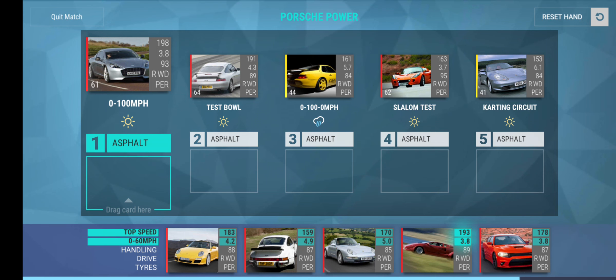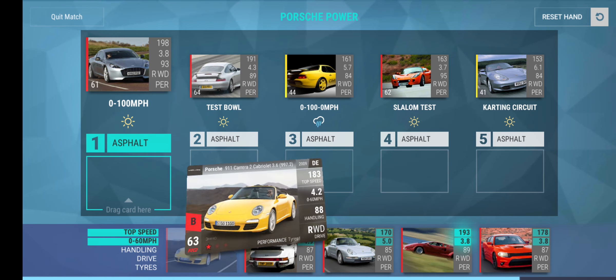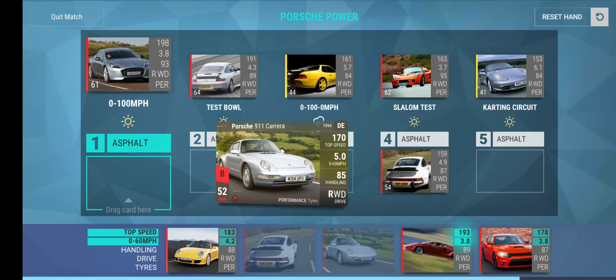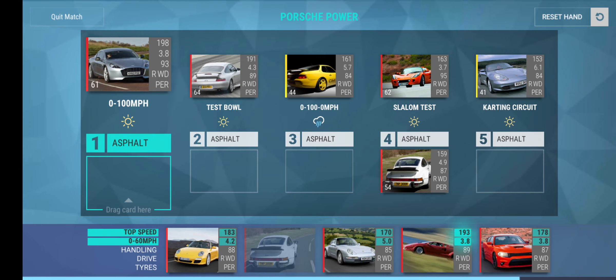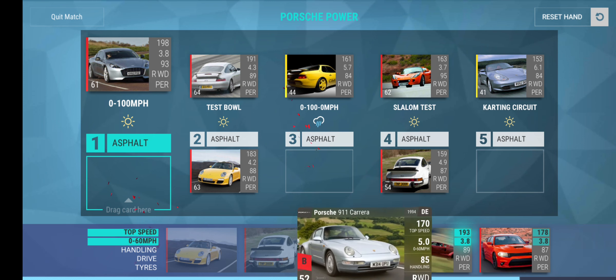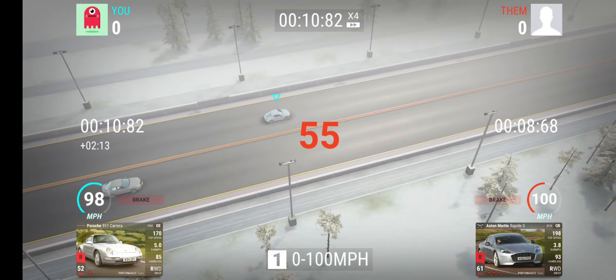I kind of want to fuse this actually. I got Aston Martin zero to one hundred — probably going to lose. We have a slalom, we'll just put that in. I think she's zero to one hundred. Six hundred horsepower? This one only has five hundred and one and it weighs quite a lot. We'll put that there. Yeah, we lost.